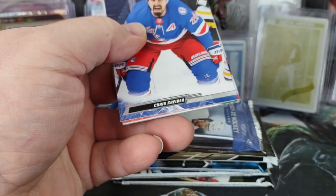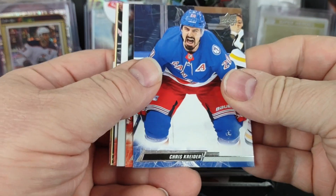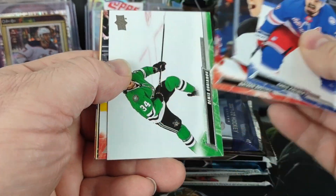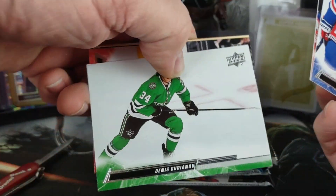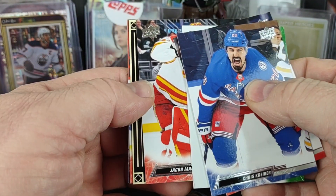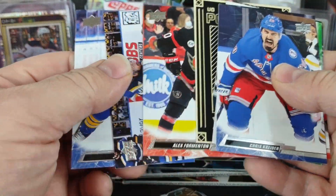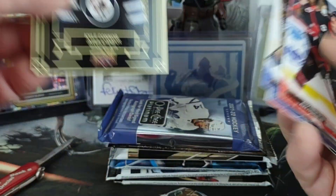And Series 1 from a year ago: Crider, Bathshin, Garionov, Jacob Markstrom, Kyle Connor portrait, and base cards. Nothing exciting there.